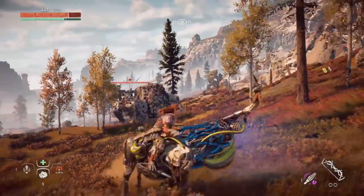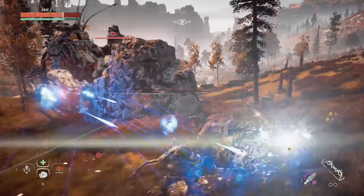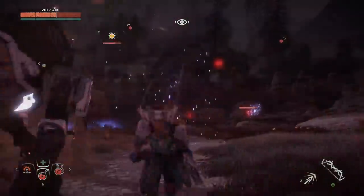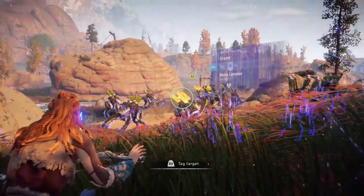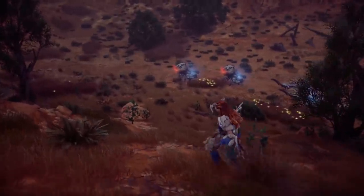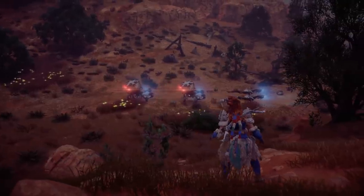While the greatest threats such as the Stormbird and Thunderjaw roam the wilds on their own, players can still run afoul of less lethal machines that operate in herds. It's common to see smaller robots such as Watchers, Striders, Scrappers and Longheads coexisting, supporting one another as they achieve their base functions. Over time these herds increase in size and diversity as players continue to explore the world, with Shellwalker convoys and packs of Tramplers and Sawtooths protecting nearby Grazers and Longheads.